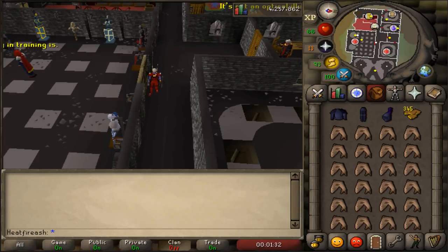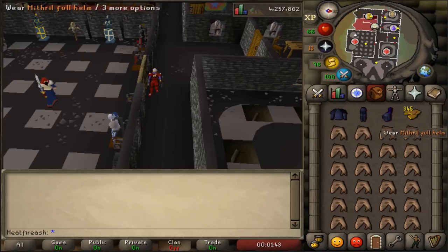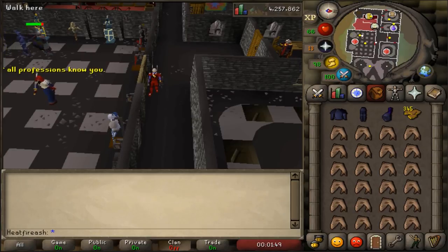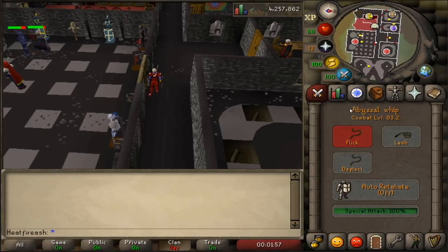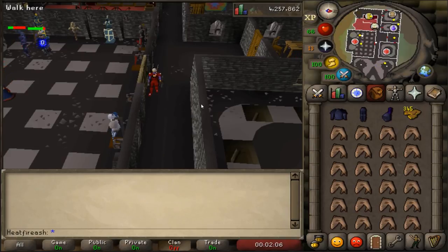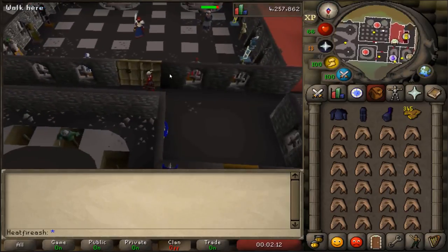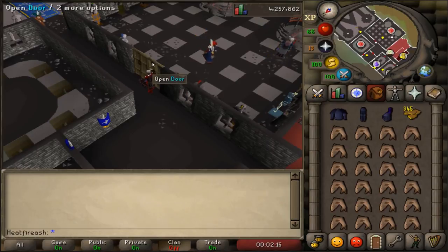It's very easy. You need a set of armor - it can be anything from bronze to rune. The lower the armor, the easier it is to kill but the less tokens you'll get; the higher the armor, the harder it is. I'm combat level 83 and I recommend using mithril around that combat level - it works pretty well, they don't hit too hard. If you go up to rune you'll probably have to use more food.